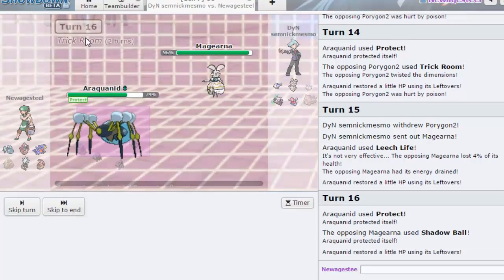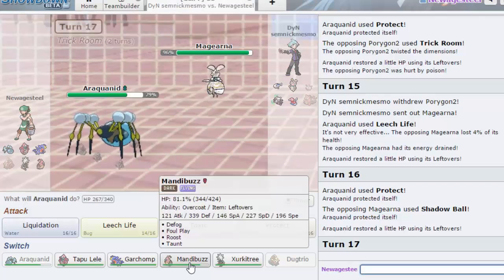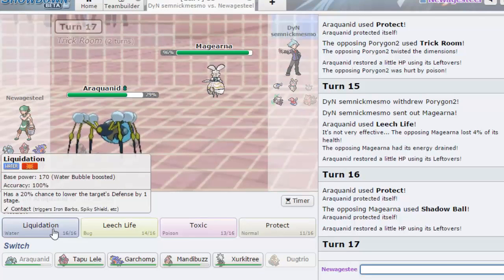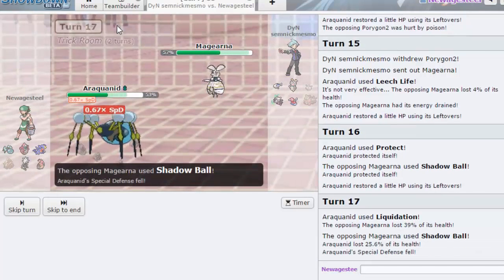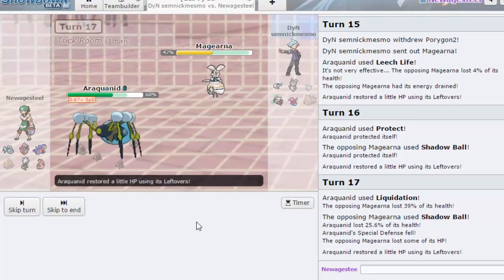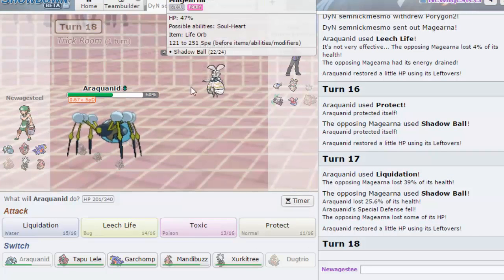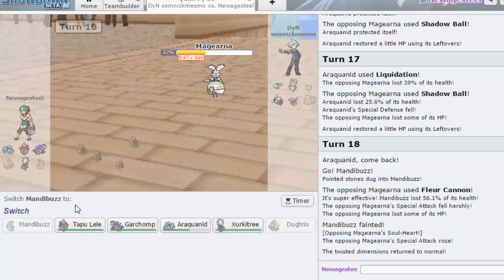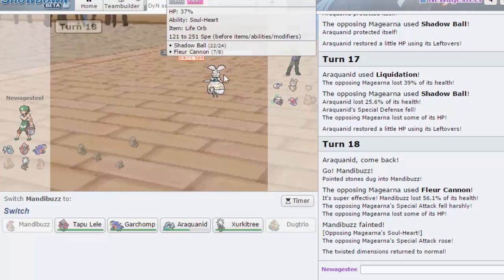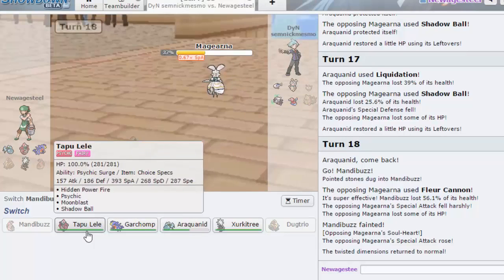I'm gonna Protect here — he goes for Shadow Ball. I went for Leech Life in case he went out into Wishiwashi because I felt like that was more of a threat than Magearna. I'll go for Liquidation here to get off damage — I'm actually faster than him, so that's funny. As he gets a special defense drop, I'm going to go out into Mandibuzz on a Shadow Ball because I really want to get rid of these rocks. He goes for Fleur Cannon there — that was good on his part.